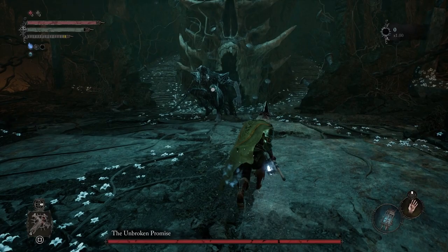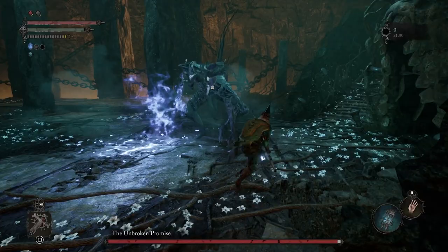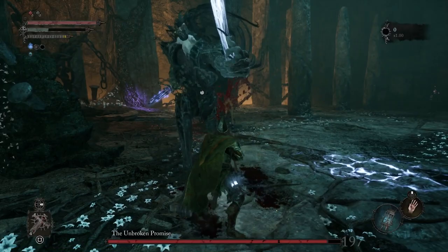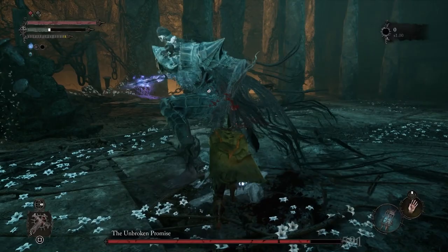There is a second phase, ladies and gentlemen. For this one, we basically just want to stick to their left side as much as possible. Now they're going to start with an AoE that we want to dash through — simply wait for it and then dash through the little wave. And yeah, basically you just want to stick to this person's left side as much as possible.